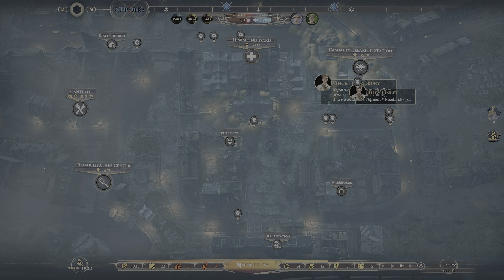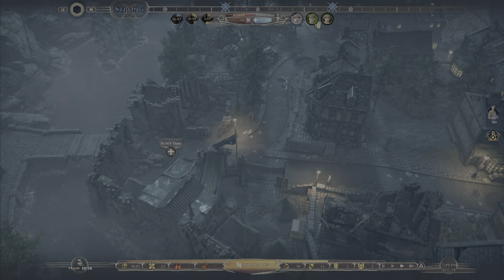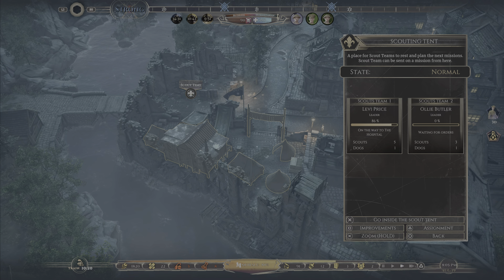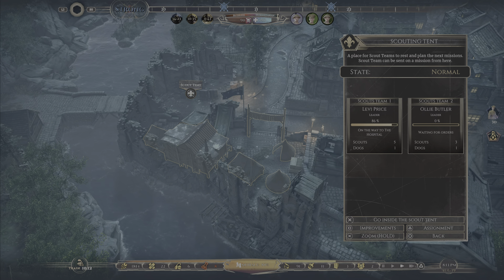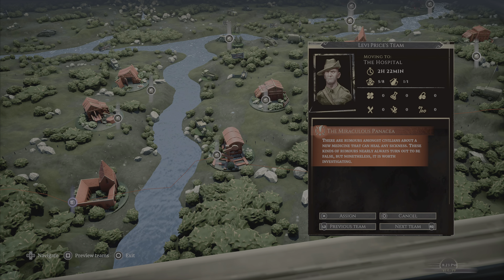One of our scout units is back — not sure what they brought. Now the other scout unit is back. We've got a little bit of alcohol — that might be our train delivery coming through. Levi's team is still not back yet. We've got a new mission: The Miraculous Panacea. Rumours among civilians about a new medicine that can heal any sickness. Potential snake oil salesman — or is this the work of our man in a wide-brimmed hat?